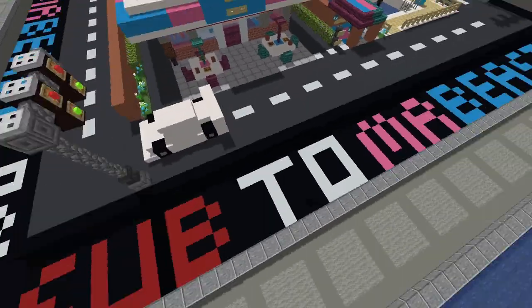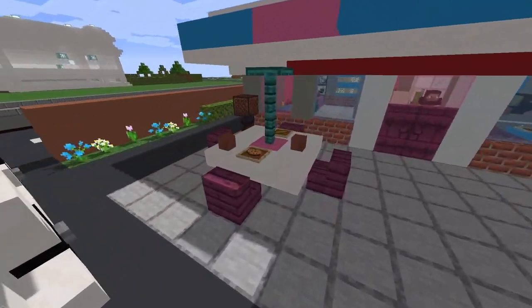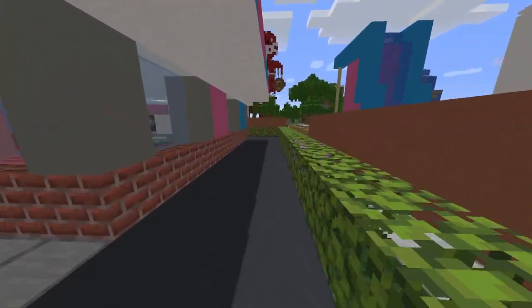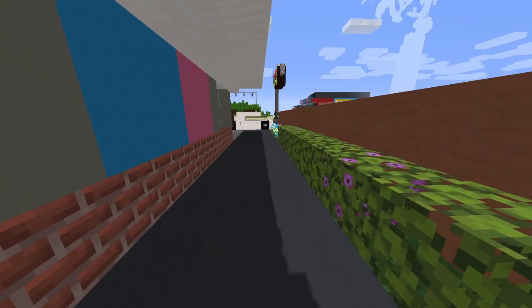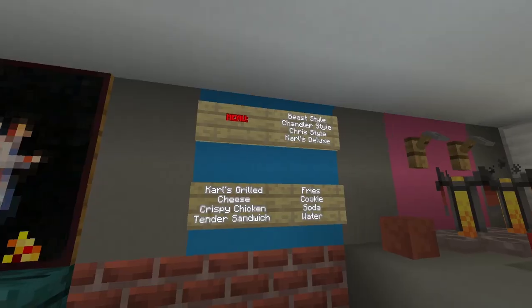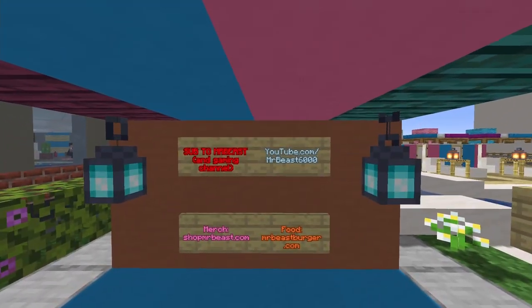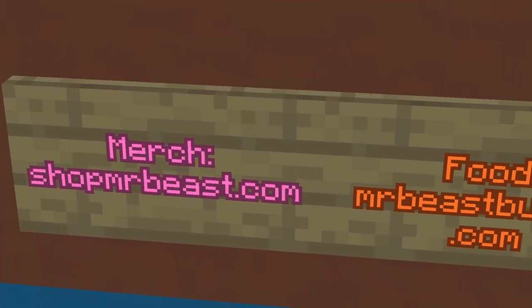It's day five, and here's the final build. I've got the traffic lights and the sports car, the outdoor tables, and the sign of the MrBeast Burger. Right here is the drive-thru. I also added a menu inside. This is the shade area, and the signs say subscribe to MrBeast with his channel URL, and links to his merch and restaurant.